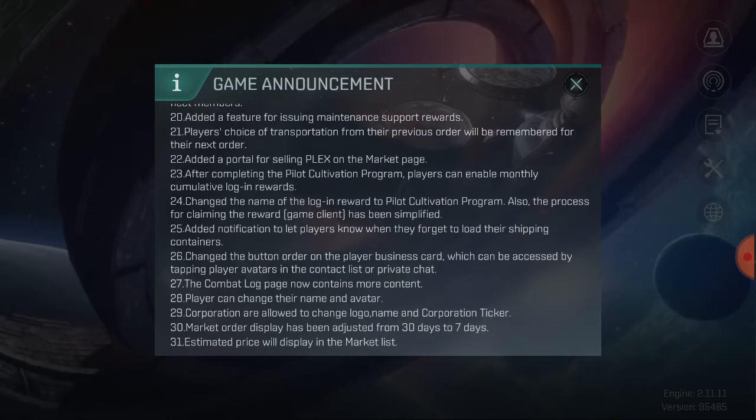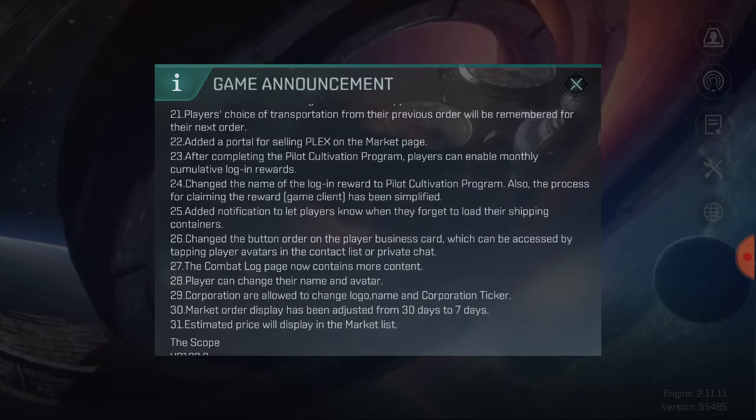A feature for issuing maintenance support rewards has been added — there might be a new tab or slot inside our menu where you get maintenance rewards, which is where you'll get everything from the weekly maintenance. Players' choice of transportation from the previous order will also be remembered for their next order, dealing with interstellar delivery so that if you can purchase faster you have more time for other things in gameplay.